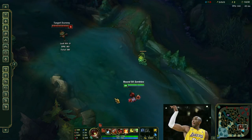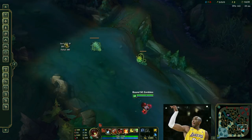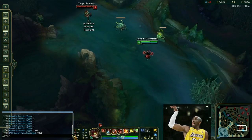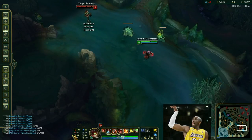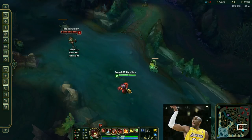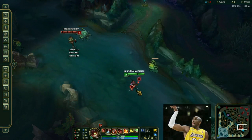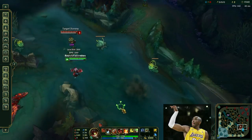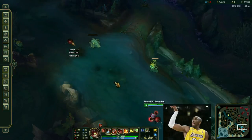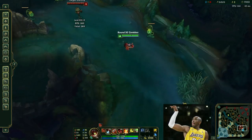Number six — this is a mistake I see a lot of Ziggs players making — they do not type KOBE in all caps in all chat after they hit their three-pointer. I will also accept 'wet,' 'splash,' and 'swish.'